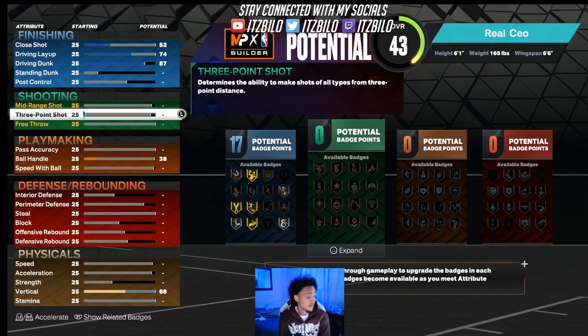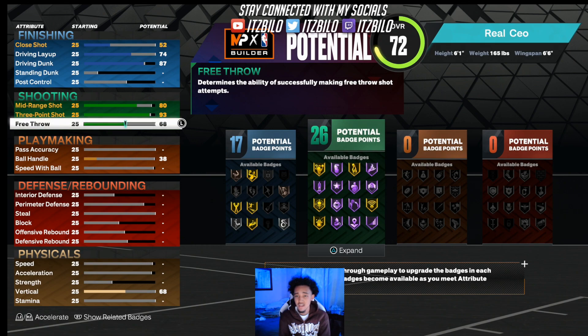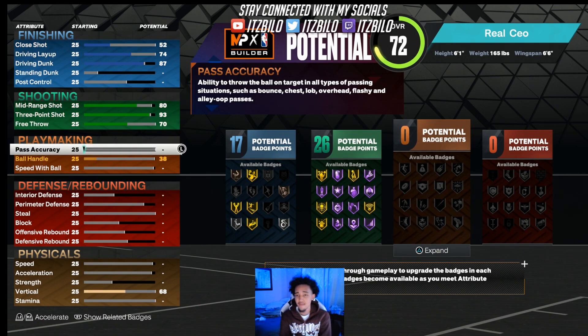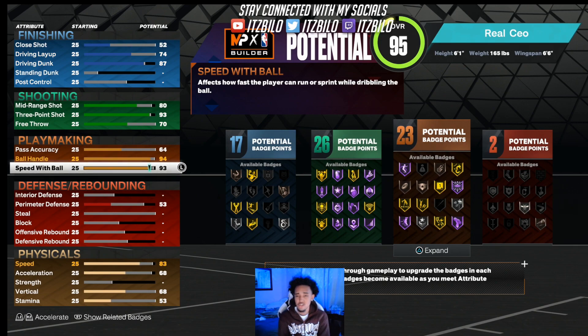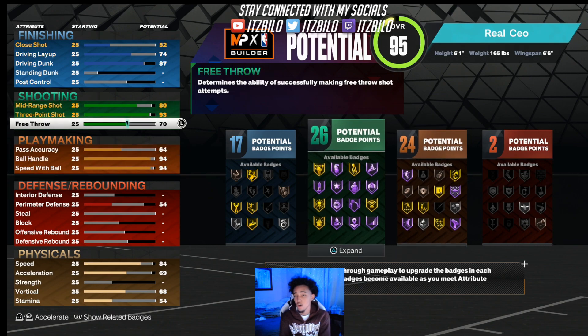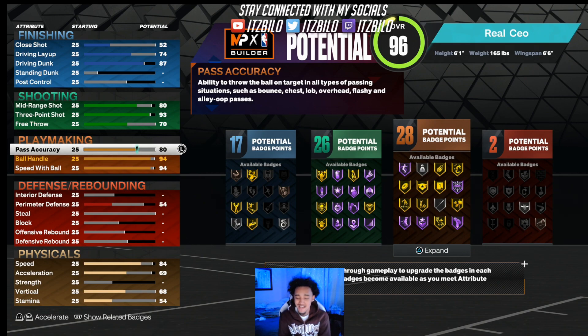After y'all do that, y'all gonna leave finishing. For the three-point shot, we're gonna go 93 three-pointer — it maxes out at 94, so we're gonna go 93. We're gonna do an 80 mid-range for the 26 shooting badges, and we can put the free throw to a 70. For playmaking, we're gonna go 94 ball handle with a 94 speed with ball. You gotta be quick, you gotta get all the guard dribble moves, all the elite dribble moves. For pass accuracy we're gonna go 80 — you still get LeBron pass style. That's 28 playmaking badges. Plus if y'all are level 39, you keep getting plus badges, and if y'all do the quests, y'all get plus 4 badges on every build.